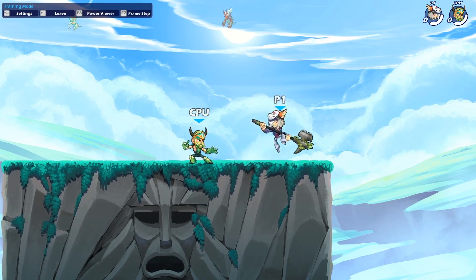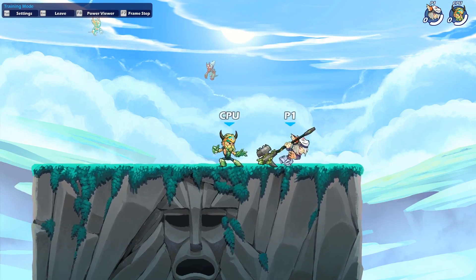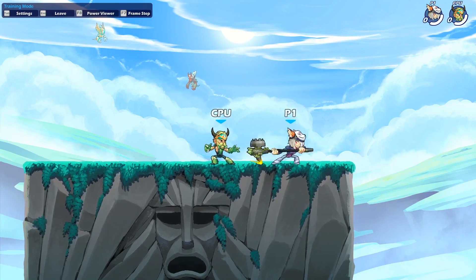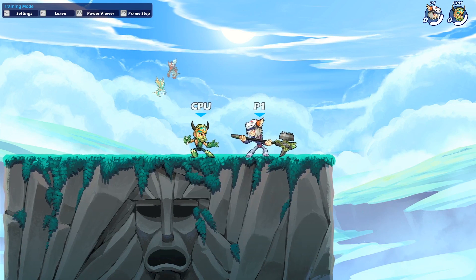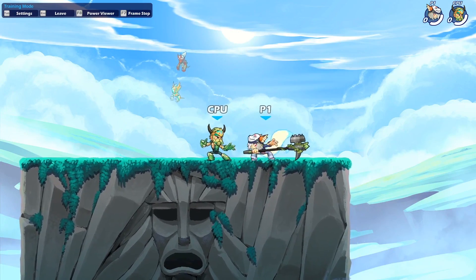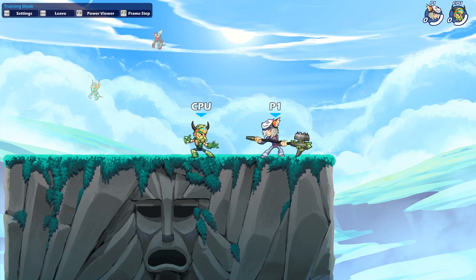For all the combos with Yumiko, you want to keep in mind that when you hit this air, you want it to be at the peak. You don't want to hit it too early. You always want to make sure that when you hit the sair for any of these combos, you hit it as at the very top as you can. Obviously if you wait too long it's not going to be true, but if you do it just right, you're going to be able to get all these combos true consistently without much problem.